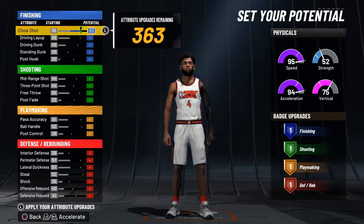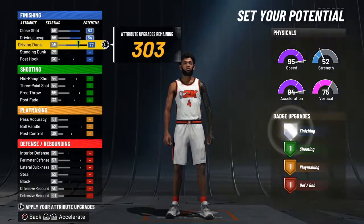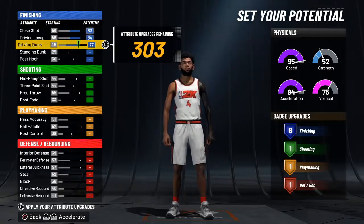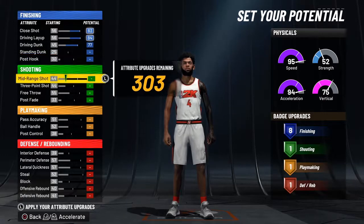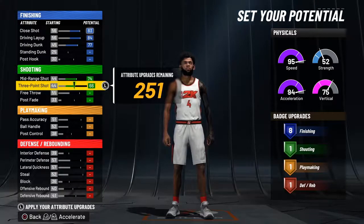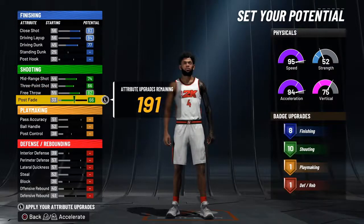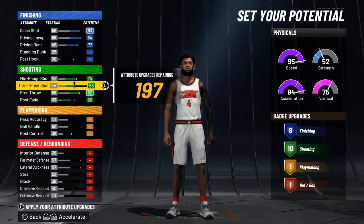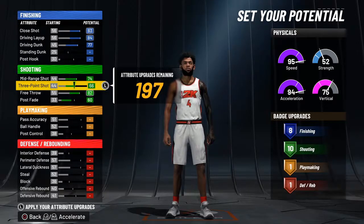Copy exactly what I do here. First, close shot — make that 83. Your driving dunk is already 77, and you have 8 finishing badges, which is a lot. Once you get to the right overall you can get contact dunks. No standing dunk, no post hook — you don't need that. Max out your mid-range shot, max out your three-point shot. You're thinking only a 66 three-pointer, but wait until you max everything out — take it down to 60. In this game you can green with a 50 three-pointer, and once you hit 99 overall this will be a 70. You have 10 shooting badges, which is more than enough.